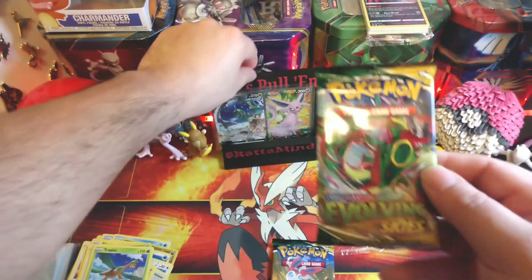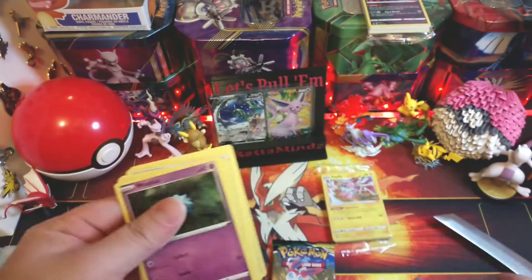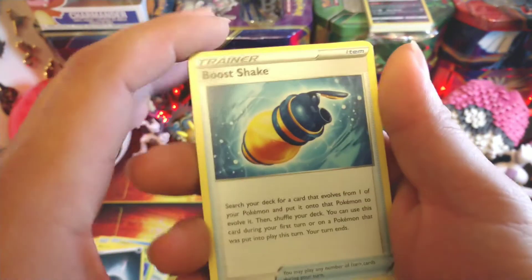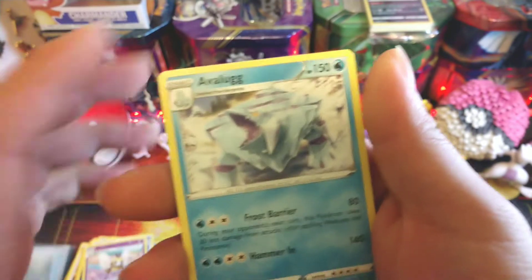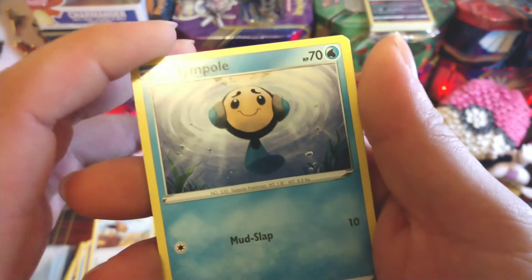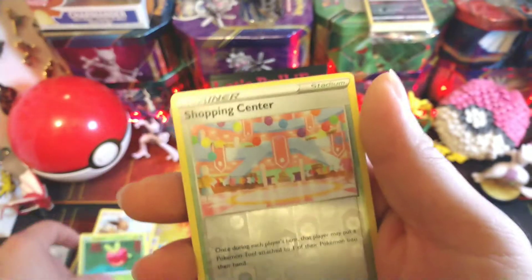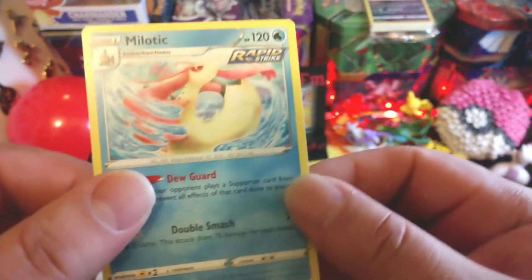Okay, well we pulled the Rayquaza, so let's go ahead and open this one up, see if it can give us a little good luck as well. Dark energy - we're getting a lot of dark energies - Snorunt, Rhyhorn, Avalugg, Woobat, nice little Eevee, tadpole, Cutiefly, Applin, a reverse Shopping Center - there we go - and another Melodic non-holo.